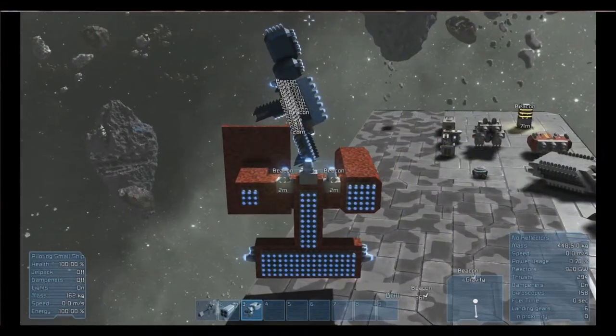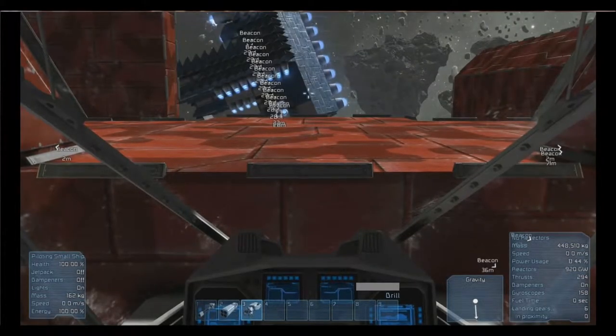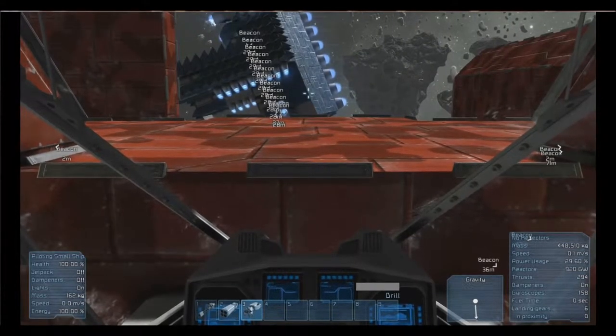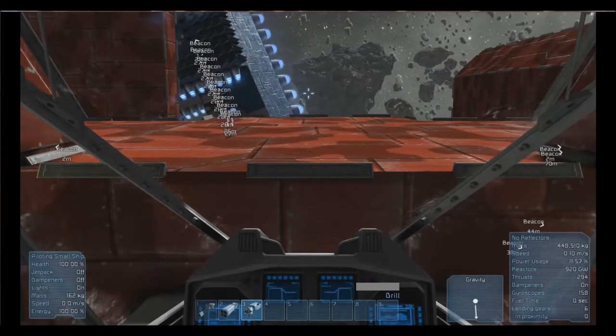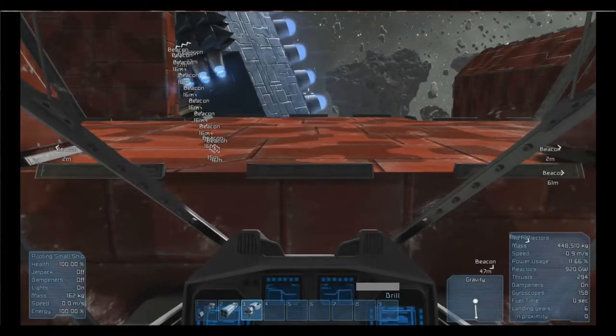Here's the earlier mech with drills on. There you go - see, when the drill turns on the ship starts to vibrate. As you can see the armor and the cockpit is pretty well armored.